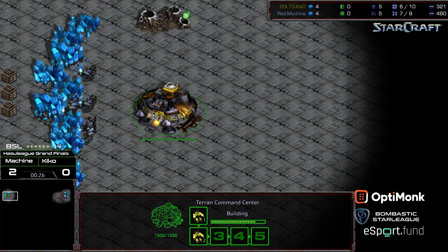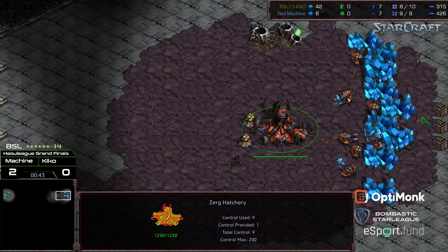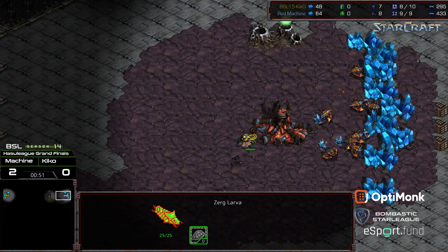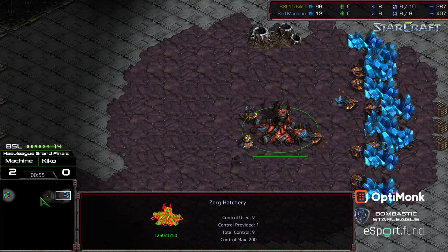Kiko losing two straight macro matches — those drops have been solid, they've cleared some drone lines, but Kiko really hasn't been able to out-macro Machine. Machine — I don't know if he chose his name because he was going to be a brutal macro Zerg, but he's definitely showing his macro prowess in these matches.